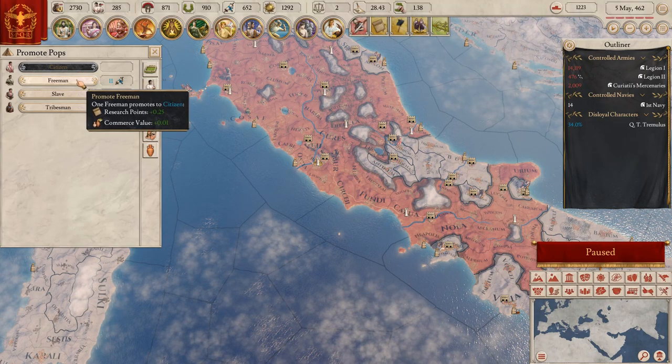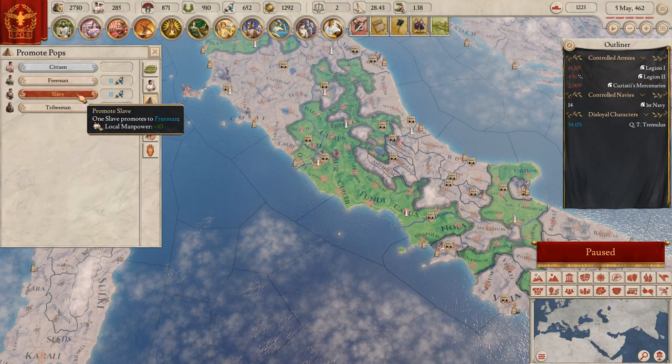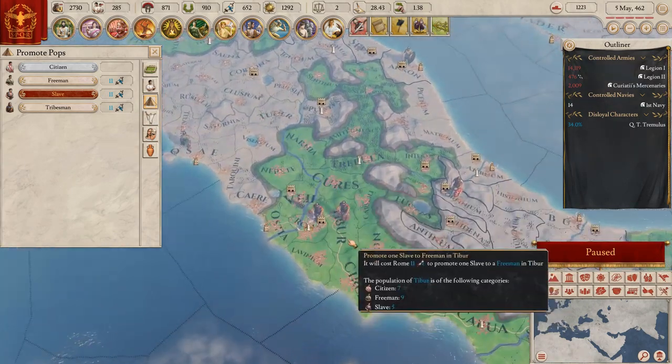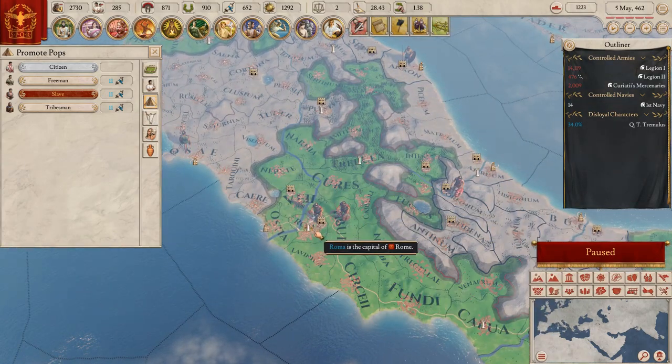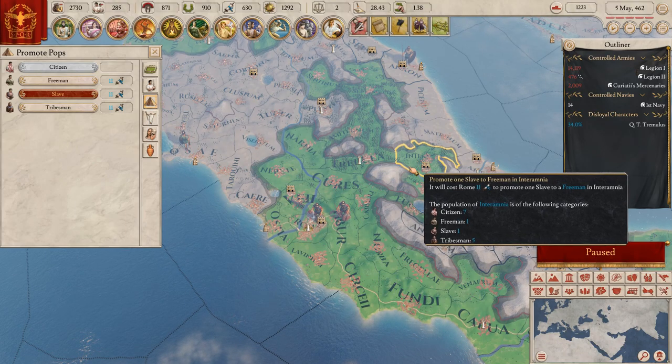Freemen cannot be promoted, that's interesting. Slaves give me the money. Let me promote some at Rome - I wonder how much this is costing me: 11. I want more slaves.